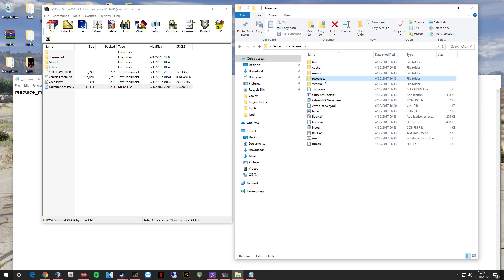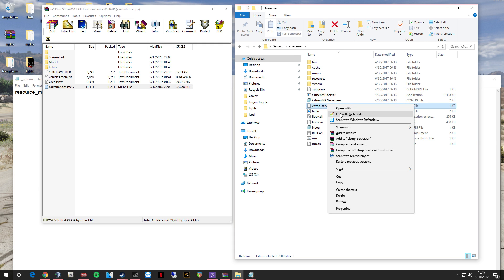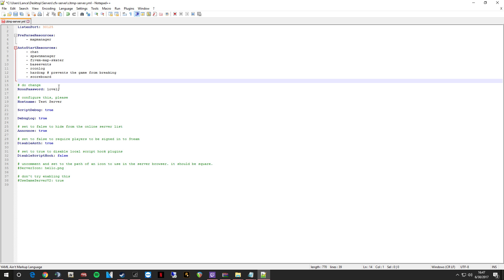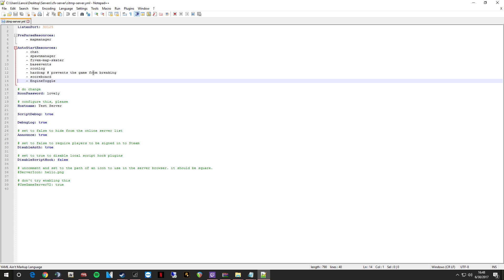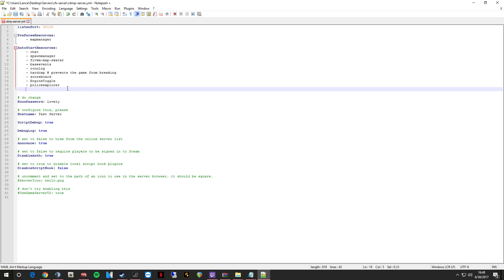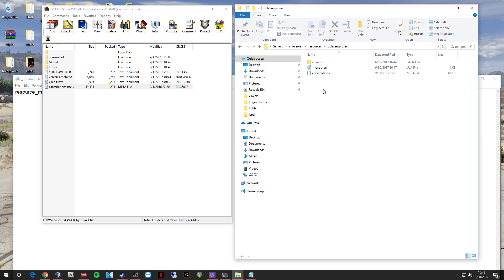Now we've got to go back to our cfx server yml. Whatever you named your file — 'police explorer' — we'll go to edit with Notepad++. Press enter and type in 'police explorer', and boom — you are done. Save it, then go into your server and spawn the vehicle. Inside resources, police explorer, stream — and then 'police hold one' is what's going to spawn.